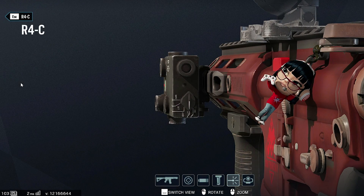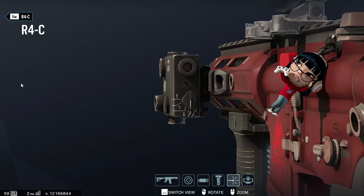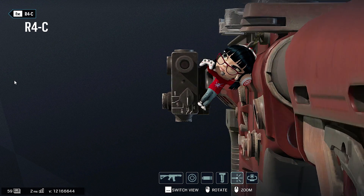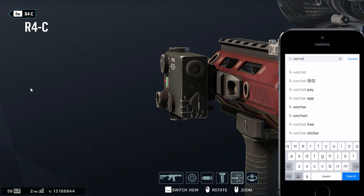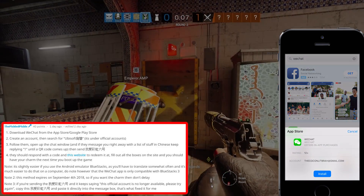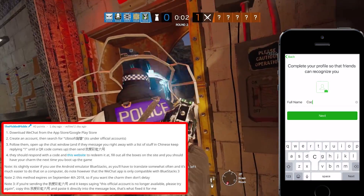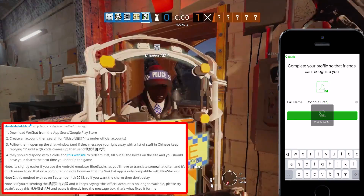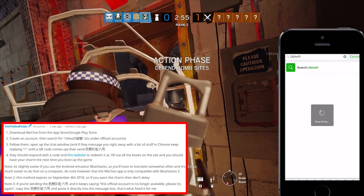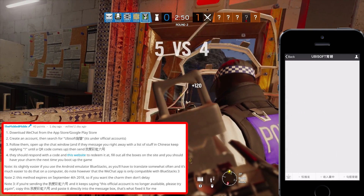Alright, update on what was going on with yesterday's video. On my thumbnail I had it showing how you could get this secret free R6 superfan charm, and it was 100% legit. Dan figured out what was going on with it — it was a secret charm you could get by downloading the WeChat app, adding the official Ubisoft account, typing one in the chat, and then sending them in Chinese characters 'I love R6.' They would then send people codes to redeem on their website, and after signing in the next time you log in you'd have the charm. It does work — I have them on both of my accounts.